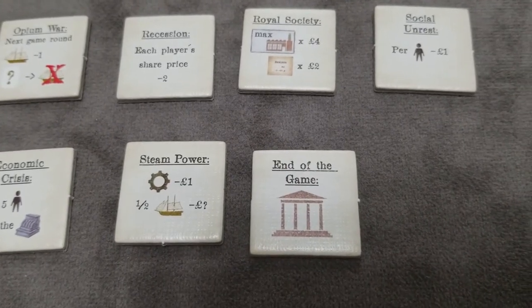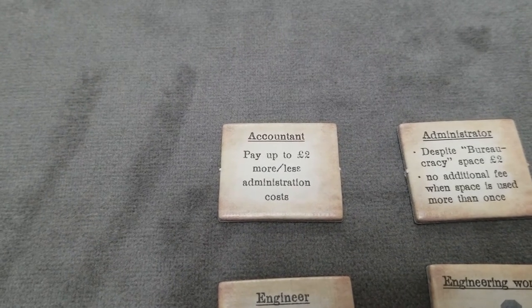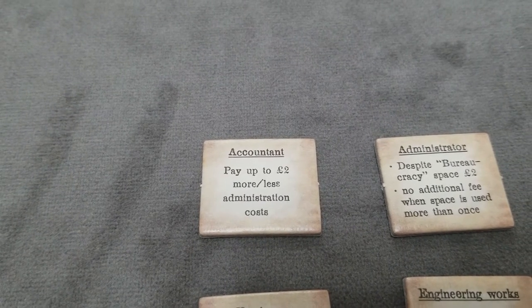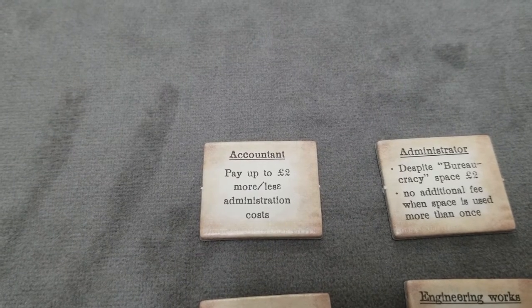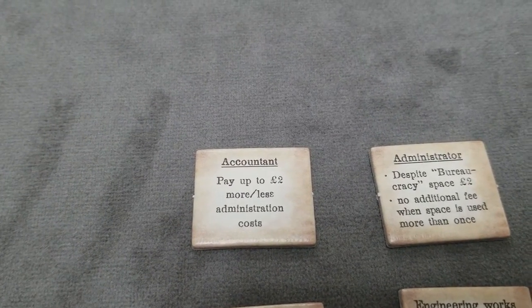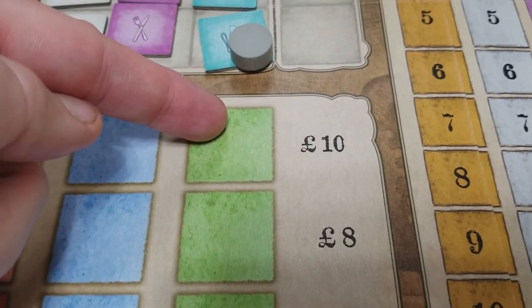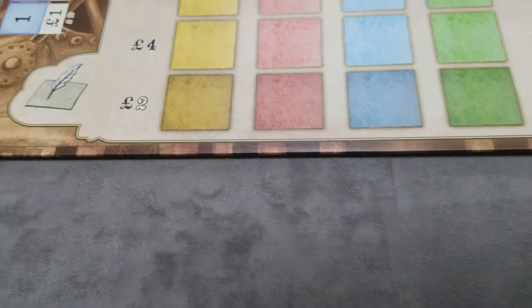And the end of game event concludes the game. Now the different types of development tiles. The accountant allows you to pay or reduce up to two pounds at administration cost. But keep in mind, only the actual paid amount affects the action — so if you placed something on the ten-row and reduced it by two, paying 12 administration costs might allow you to use the second level of quality improvement, but if you place it and pay zero, then you paid zero administration cost for that action.